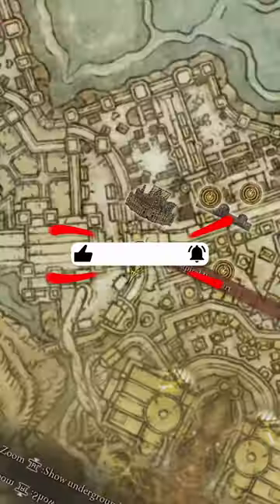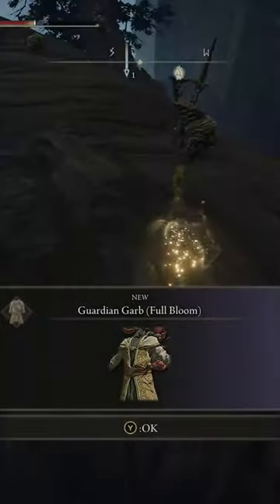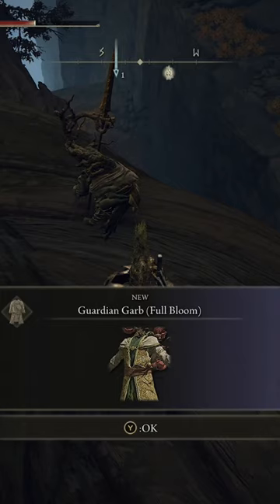Here is where you're going to find it. You're going to kill the Guardian NPCs south of the West Capital Rampart as you go up the giant branch, and they have a chance to drop it for you. This literally took me 7 playthroughs to get. I've always killed these guys going up here, and I've killed them multiple times, and this is the first time I've ever seen this drop.